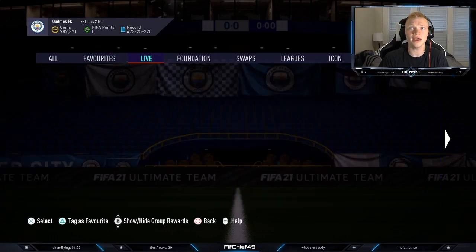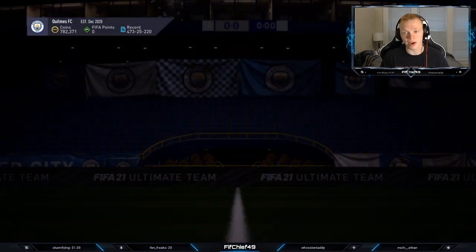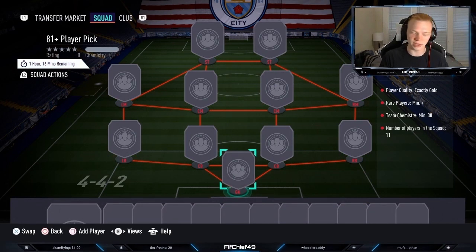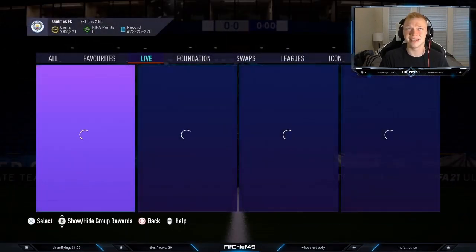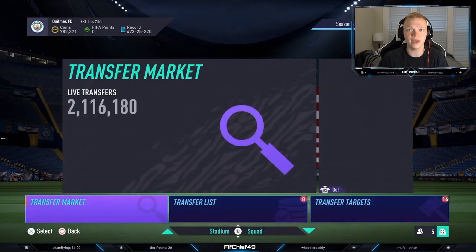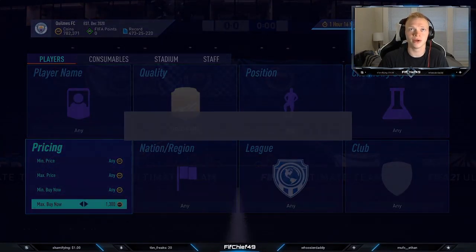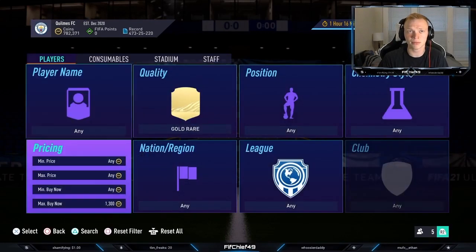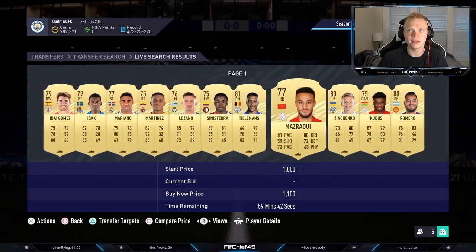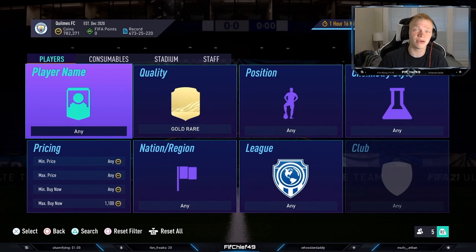The thing I always like to invest in are these 81 plus player picks. Right now these require a full gold team with seven rares in it. What this does is it always makes gold rares go up in price, and a lot of times gold commons as well. If we head over to the market here, gold rares are a little bit down in price right now, but typically Sundays, Mondays, Tuesdays, these guys sit up at around 1400 to 1500 coins. Right now you can see they're selling for 1100 a piece.